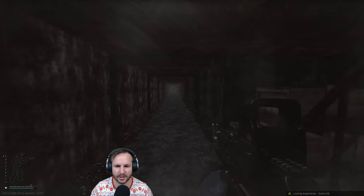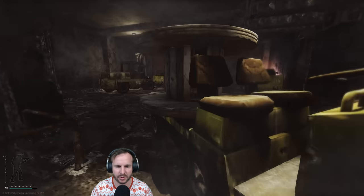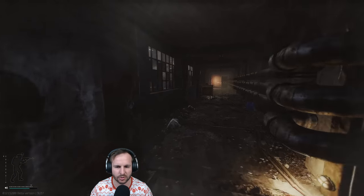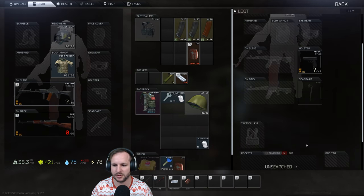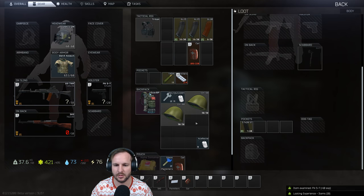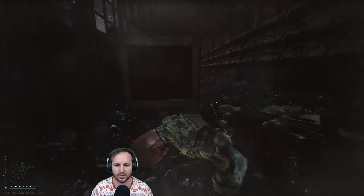That sounded like a Vepr Hunter or an ADAR. Quickly checking those two spots there, making sure there's no players down there. Coming down here, looting this guy, grabbing his pistol, searching that one at the same time, getting his helmet. Rock and roll - moving nice and quick.